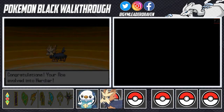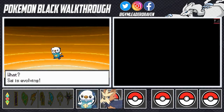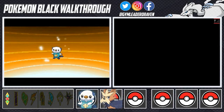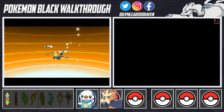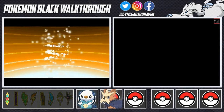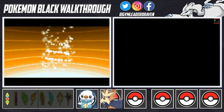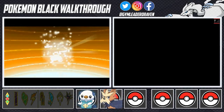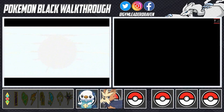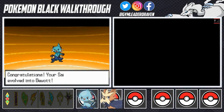Ace has that majestic mustache — I'm jealous! And look at that, the partner Pokemon is also evolving — two evolutions in one episode simultaneously! Excuse the music being a little slow; still new to recording this DS stuff. Sigh of the Torrent has also evolved into Dewott!